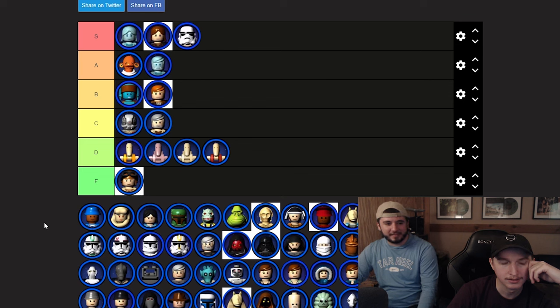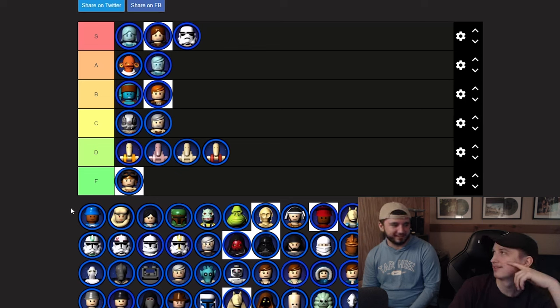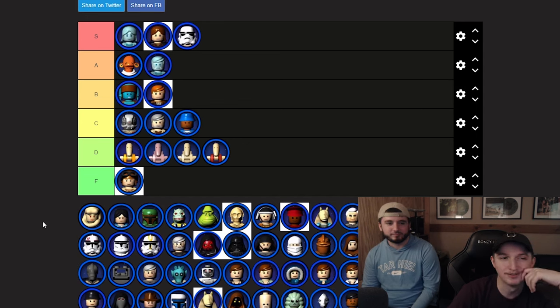It starts with a B — Bespin guard, yeah. I like the blue, but it's kind of just a generic character, gotta be C tier. Nothing special here. Then we got Bib Fortuna — that's one ugly dude.